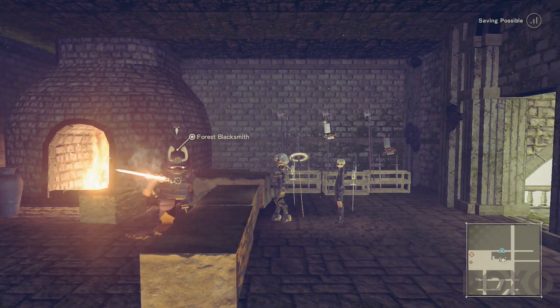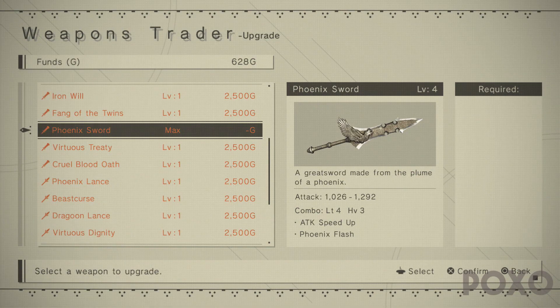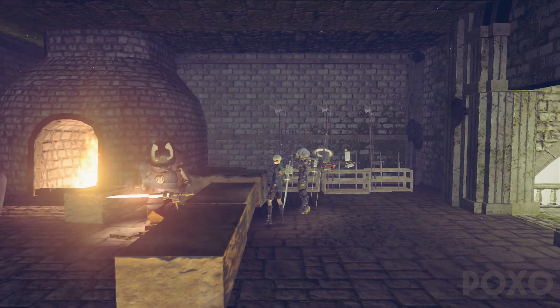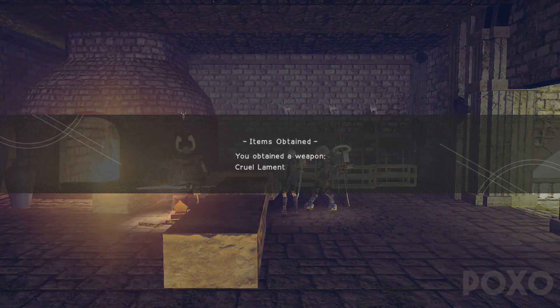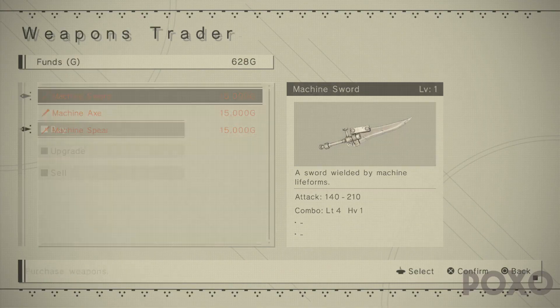Once we go in here we'll be able to meet the forest blacksmith Masamune, which will allow us to upgrade our weapons to level 4. Once we upgrade any of our weapons to level 4 and go back and speak to him again, he will automatically give us the cruel lament as a free weapon. On top of that, we can buy three different weapons off this blacksmith: the machine spear, the machine sword, and the machine axe.